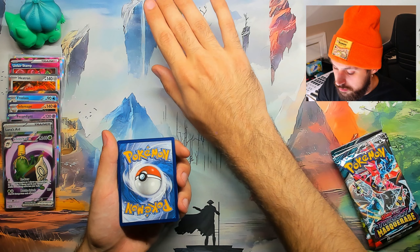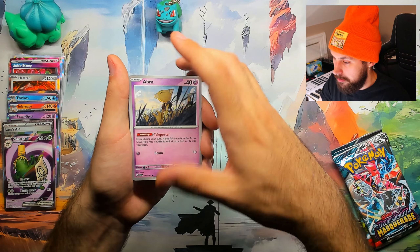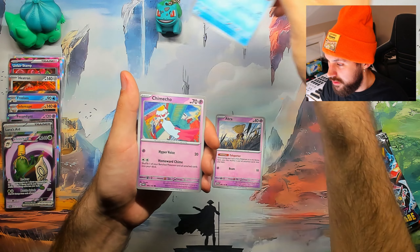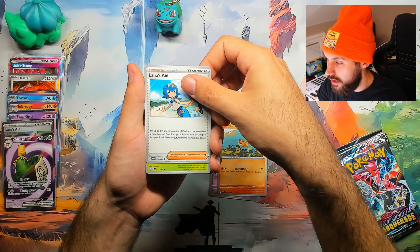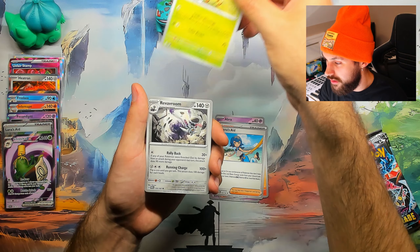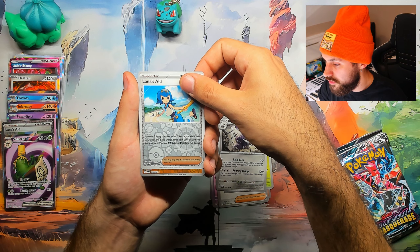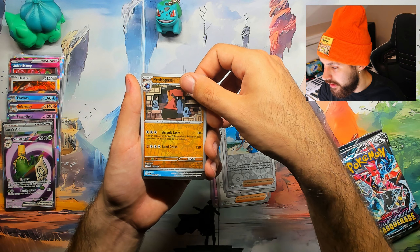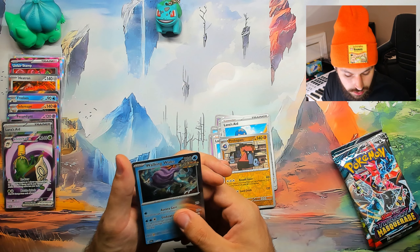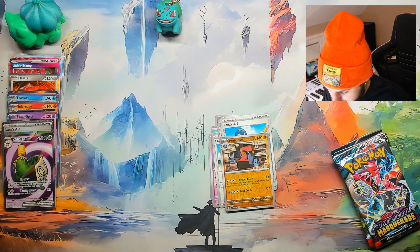Fire — Good Bulby! We had the type advantage. Abra, Snow Runt, Chimeco, Chimchar, Lana's Aid — we just saw the better version. Leafeon, Rev-a-Room, Lana's Aid Reverse — still a better version than that too. Good try, almost got me. Probopass Reverse, and a Walking Wake Hollow. I see the half and half on this hollow.